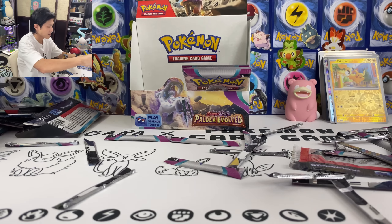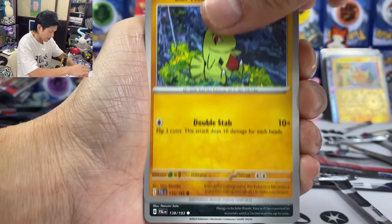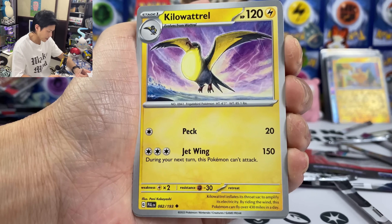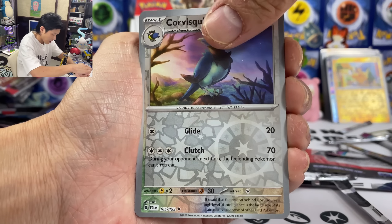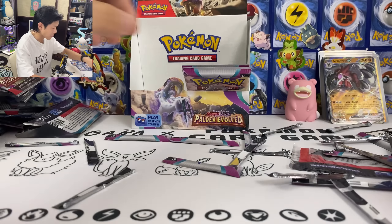Three more packs. Lavitar, Dino, Sandygast, Talonflame, Kilowatt Roll, Pyro Reverse Holo, and we got Lycanroc EX — crazy, Lycanroc!